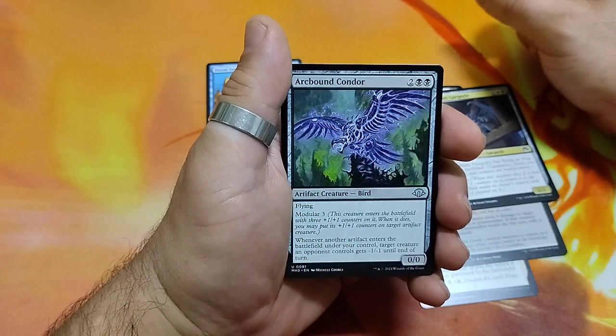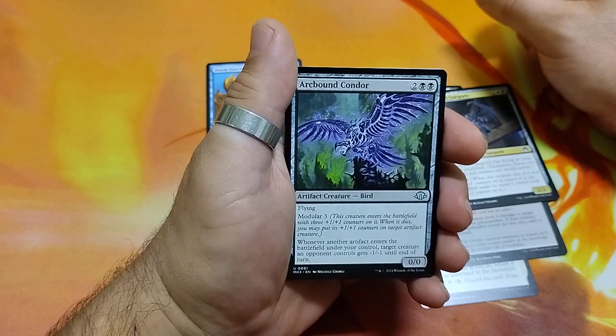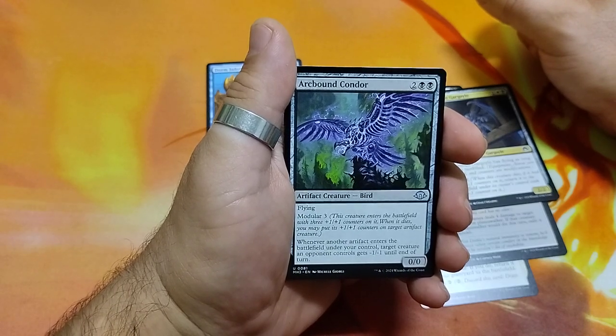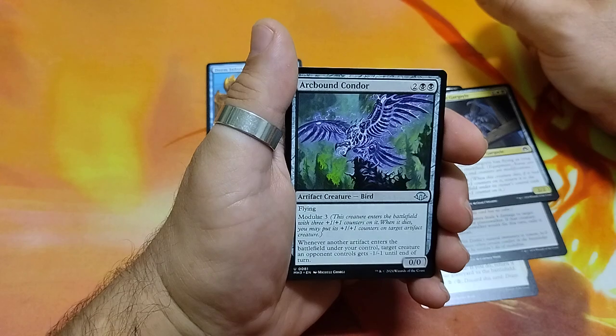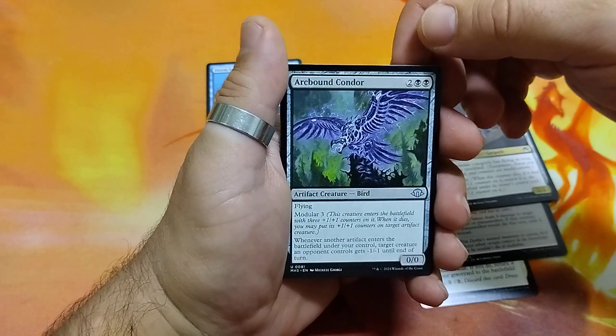Edgebound Counter, 4 drops. It has flying. It has modular 3. Whenever another artifact enters the battlefield under your control, target creature an opponent controls gets -1/-1 until end of turn. And it is a 0/0.